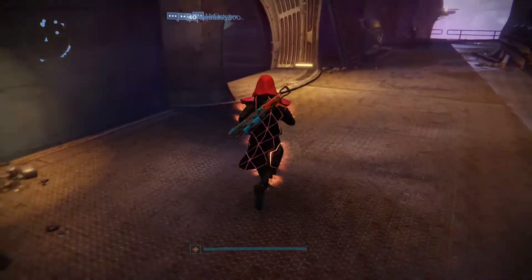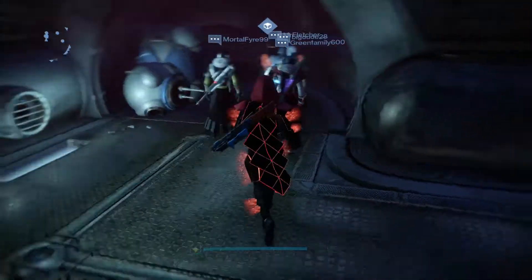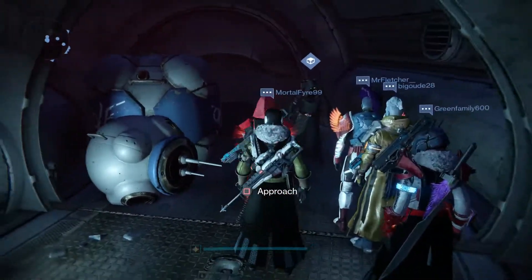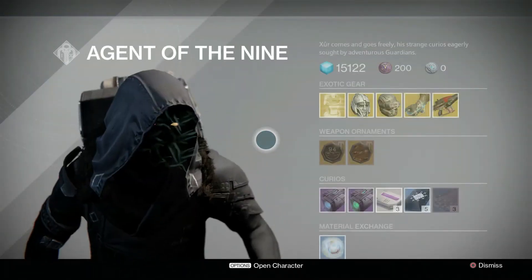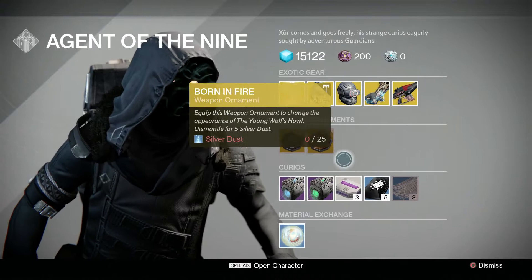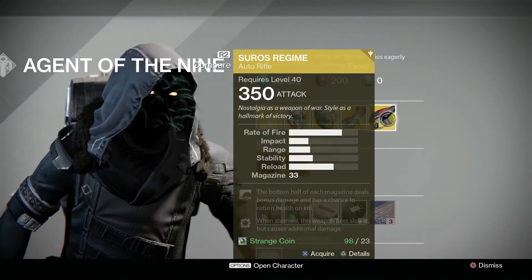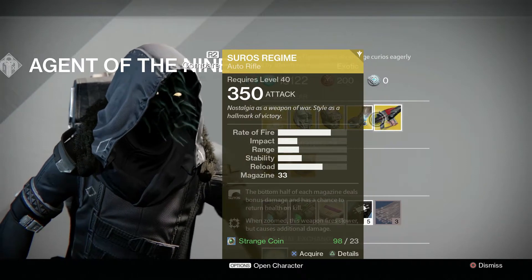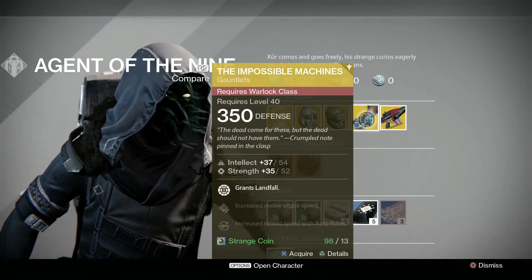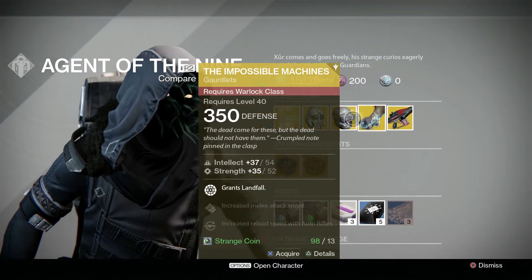Go around the corner and through the door, and he's right here — same place as last time, last week. Don't know why he's still here; maybe he's been here all the time. We're going to start from the end. He is selling a Suros Regime for 23 strange coins, and the Impossible Machines for 13 strange coins for the Warlock.